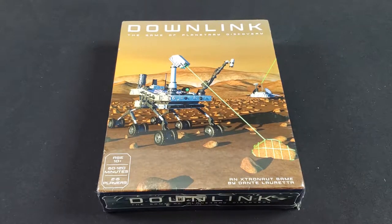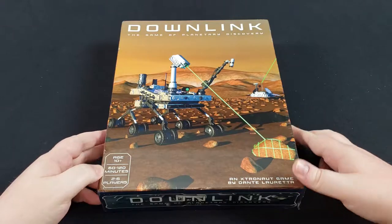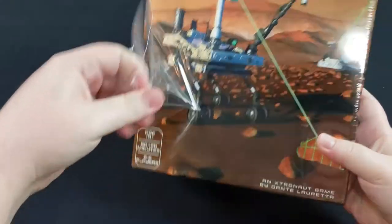Hello and welcome to Board Game Gumbo. Today we're going to be unboxing Downlink, the game of Planetary Discovery by Extranaut Games. It plays two to six players with a one to two hour playtime. Let's go ahead and open it up and see what we got.